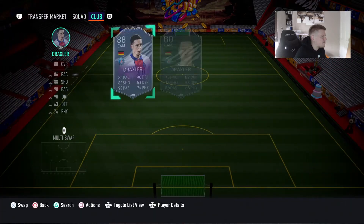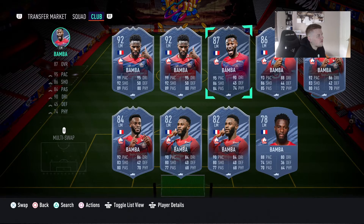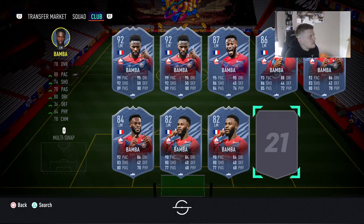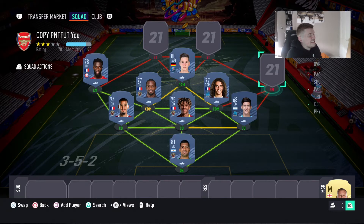For left mid I'm going with Jonathan Bamba. I'm a bit worried because he could be expensive — he's got a few informs and might be rated 82, which would make the card very pricey. For now he's 78 rated with four star skill moves and four star weak foot. He definitely deserves to be in this team, though I'm not sure if he'll be cheap enough for a starter team.